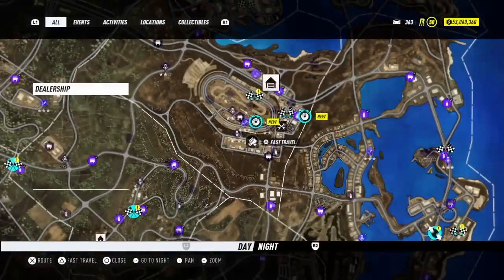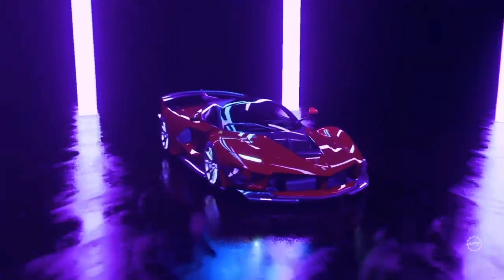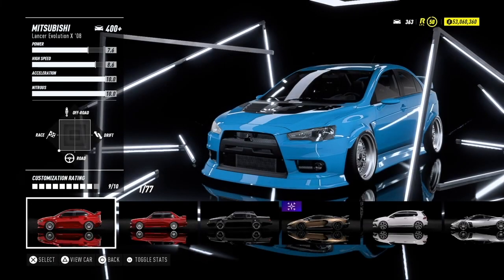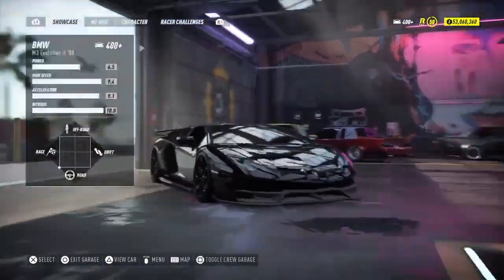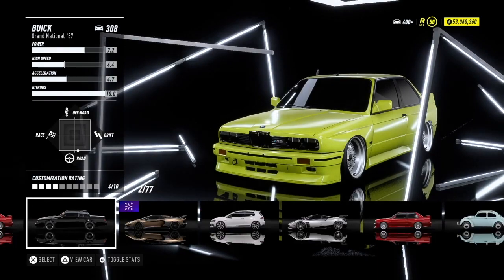Once you've bought this car, simply head back to the garage. Once you're in the garage, what you want to do is swap this car with any car you have on the showcase. I'm about to pull out the Evo because it's the first one there — it doesn't have to be the first one, just put out whatever's there. Just make sure the Ferrari is on the showcase.